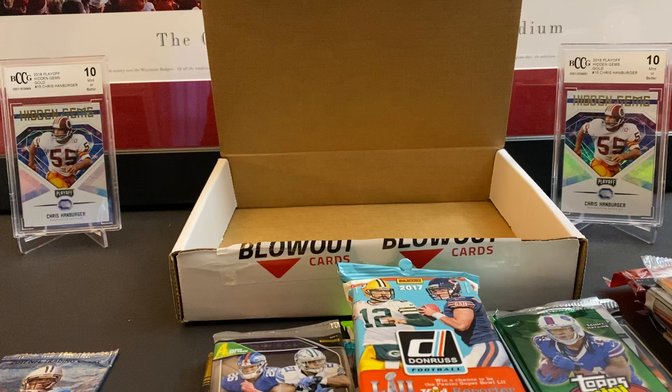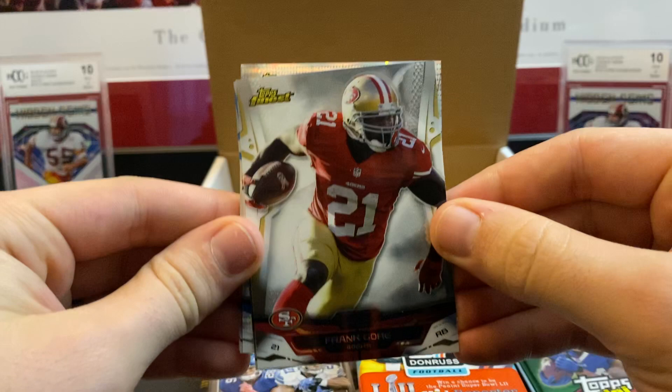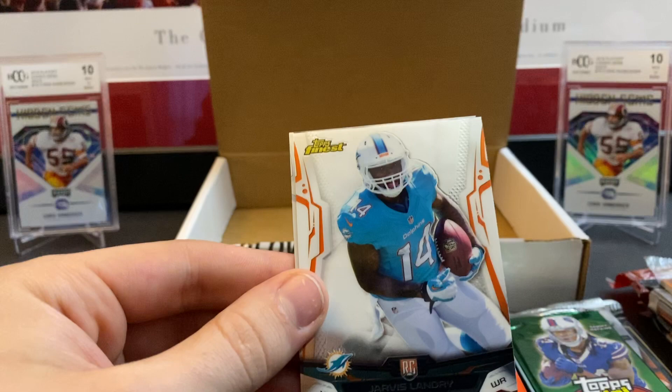Look at that — Hobby. We'll start with the Topps Finest, a product I opened a ton of when I was younger. Frank Gore, Kendall Wright, a Pulsar of Dez Bryant — don't think those are numbered. Jarvis Landry rookie card, now on my Cleveland Browns. And a Khalil Mack rookie card. Nice.